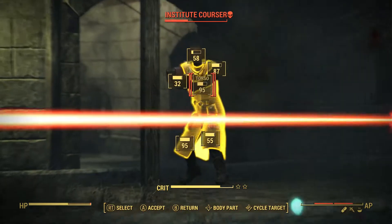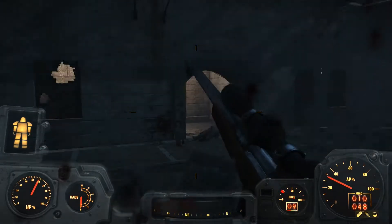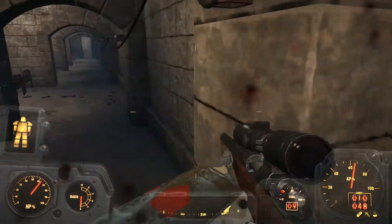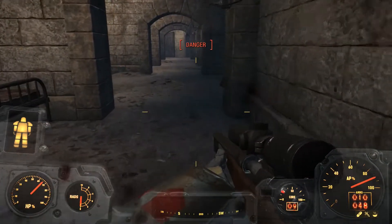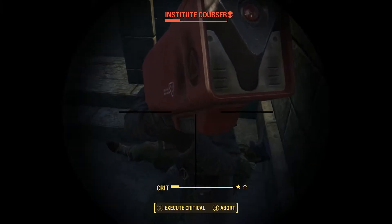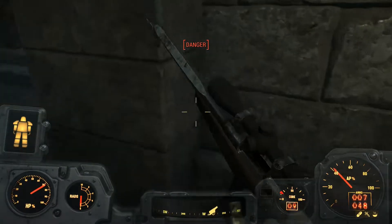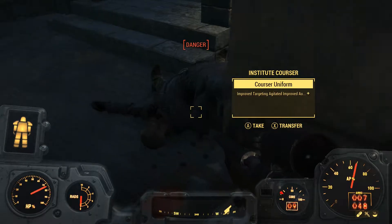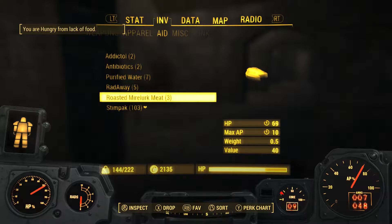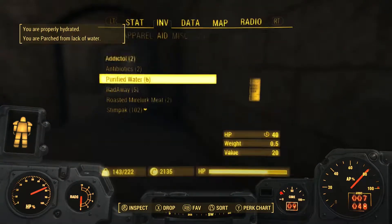There's a Courser there — 48% isn't enough. Let's see if we can get to a better angle. Yeah, there we go, that's better odds — the better angle did help. There's another Courser over there. Let's go for the torso, it's got better odds. That Sniper Rifle is doing pretty good against that particular Courser.